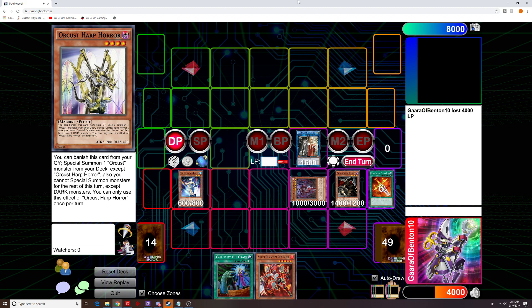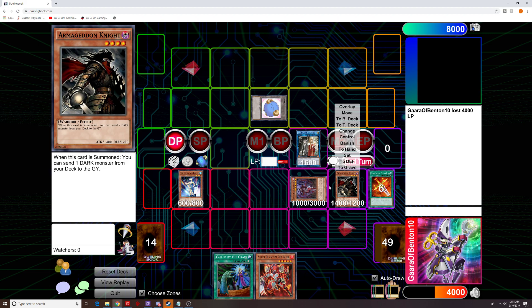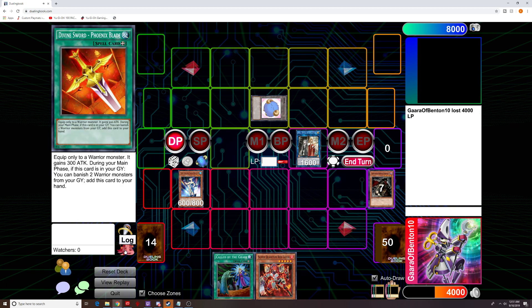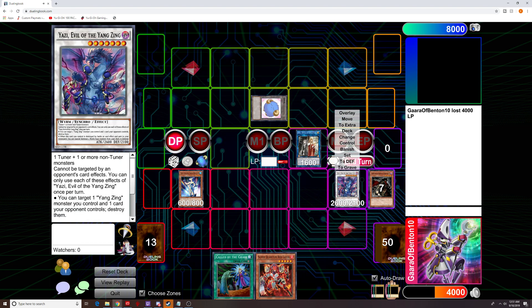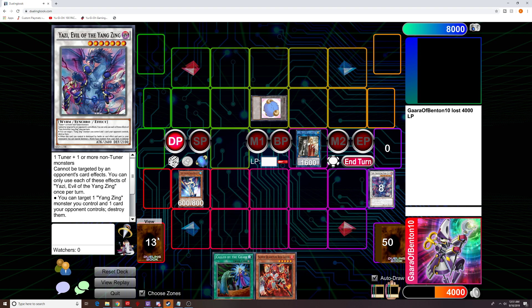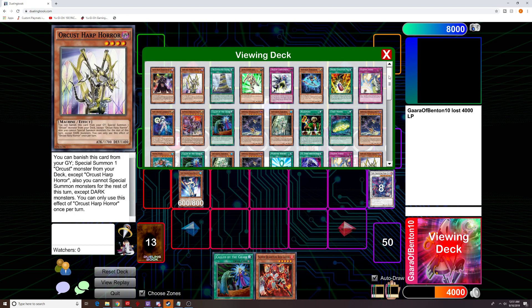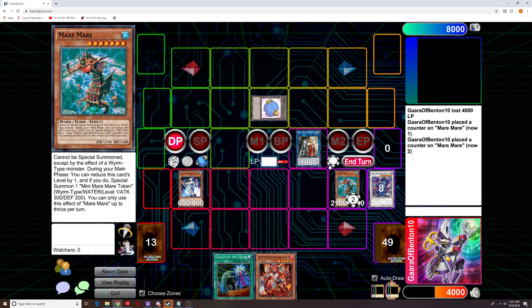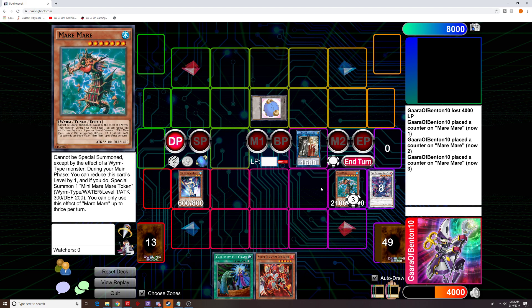Now from here, let's assume our opponent has a token or a monster on their side of the field. Distrudo becomes a level three because we targeted a level four. This goes to the bottom of the deck, and we get rid of the Armageddon Knight to summon out Yazzie. Yazzie's effect — we target Yazzie and this token, destroy them both — and then Yazzie's second effect activates to special summon out Mare Mare. We want to summon Mare Mare right here.